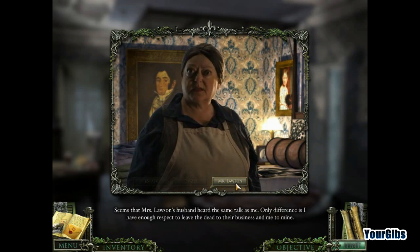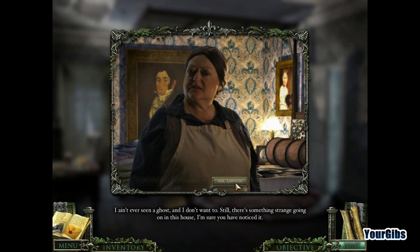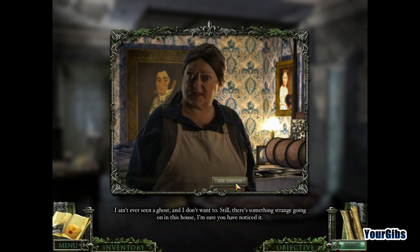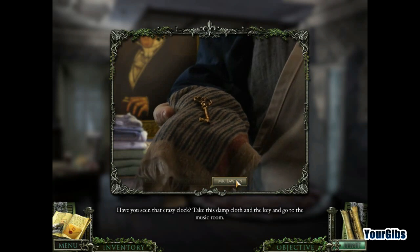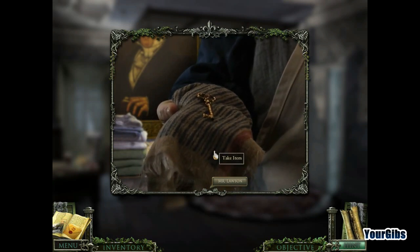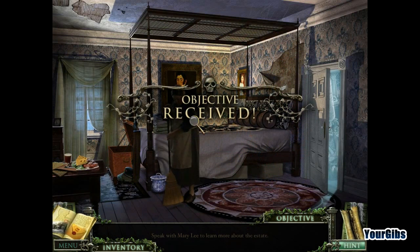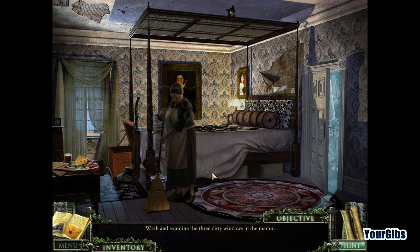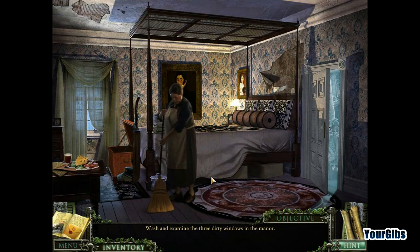She continues: 'That's what I heard at the tavern up the road. Folks say the fellow that built this home was a famous pirate, and he retired here after a lifetime of looting on the high seas. Apparently now he spends all his time watching me clean his dirty toilets — not much of an afterlife.' I have to agree with her. She says there's something strange going on in this house — have you seen that crazy clock? Take this damp cloth and the key and go to the music room to clean some dirty windows. Sounds like an excellent opportunity to take another break. Thanks for watching everyone — this is Mystery Case Files 13th Skull, and we'll see you in the next episode.